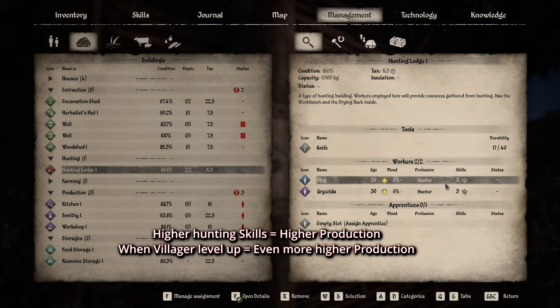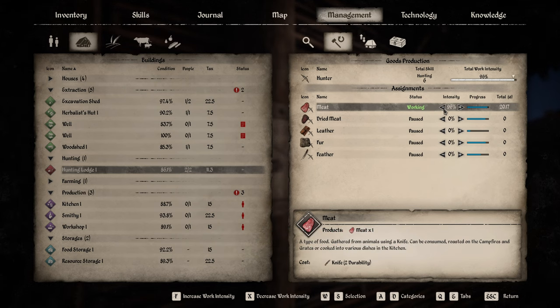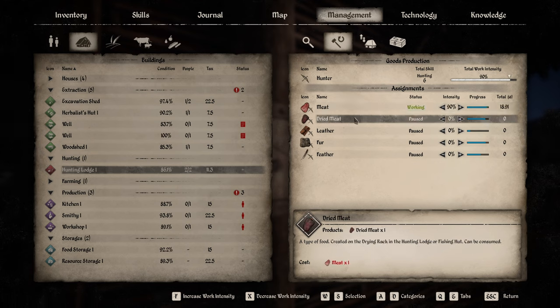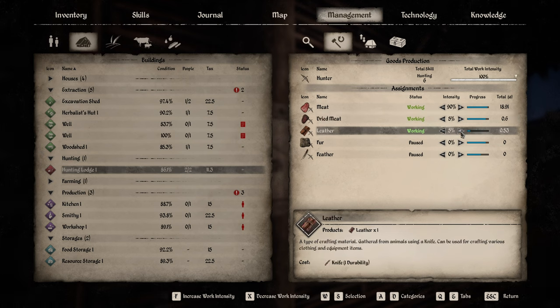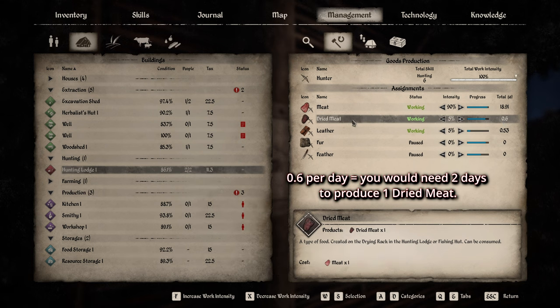Workers level up as they hunt, so they'll produce more over time. You can also split the workload - go down to 50% meat and put 50% dry meat, or split between dry meat and leather. The number shown is your daily output: for example, 0.6 dry meat per day means it takes almost two days to make one dry meat, since 0.6 times two gives you one.